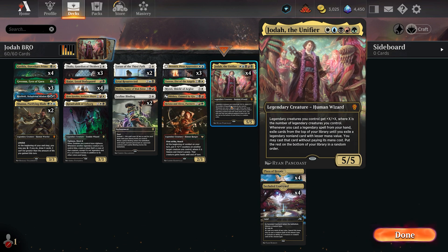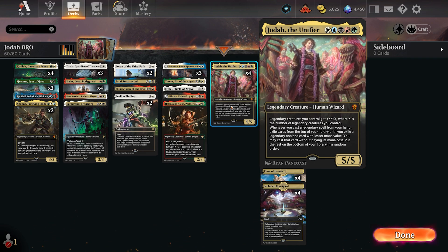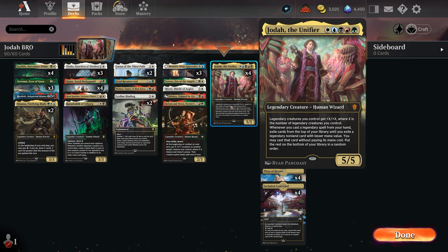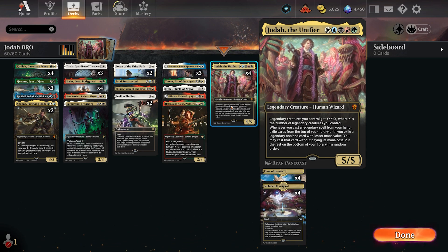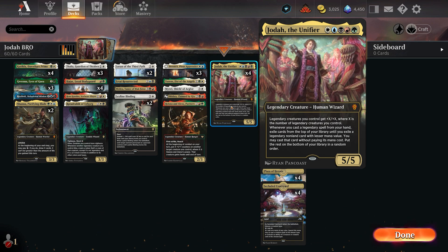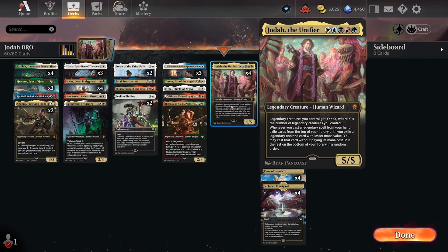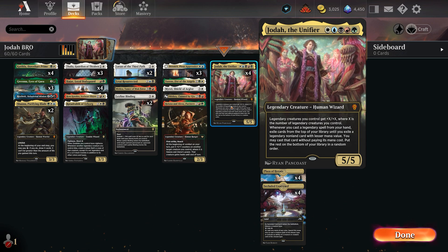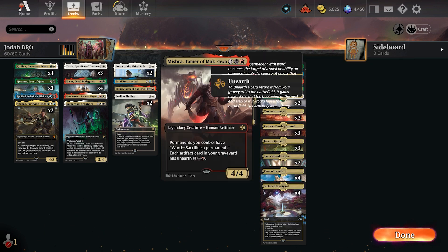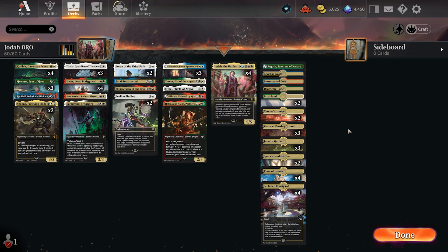And of course at the top end we have Jodah the Unifier. Legendary creatures you control get plus X plus X, where X is the number of legendary creatures you control - obviously we're trying to have a bunch of legendaries. Whenever you cast a legendary spell from your hand, exile cards from the top of your library until you exile a legendary non-land card with lesser mana value; you may cast that card without paying its mana cost, and put the rest at the bottom of your library in random order. So Jodah comes down, you play a four mana card, you find a three mana card, and so on. Our mana base is pretty much conducive to domain.